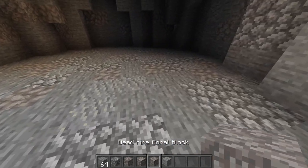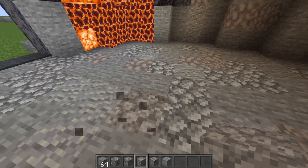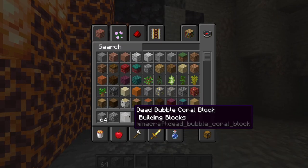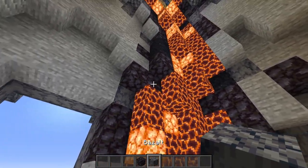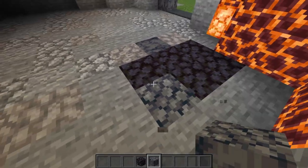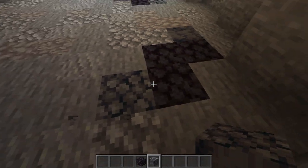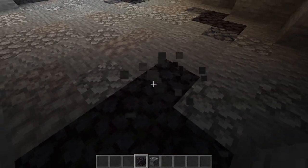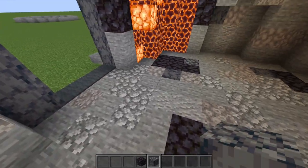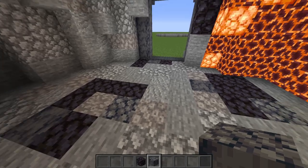Then we're going to be bringing in our blackstone and basalt and making little areas we'll call burnt. Make sure you're mixing up the rotation of the basalt as well, because both sides of the basalt are really good for this type of build. Just go ahead and add these little splotches right here. There we go — that is the floor of the volcano.